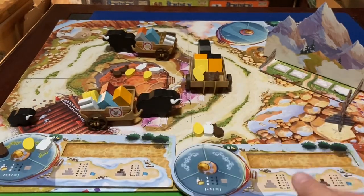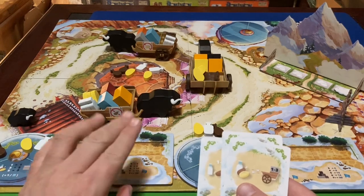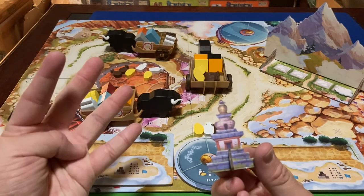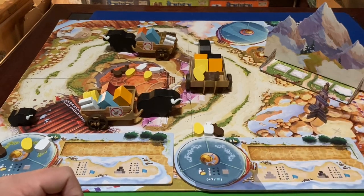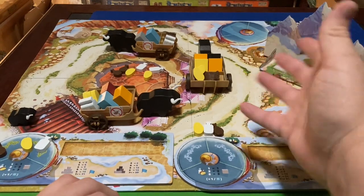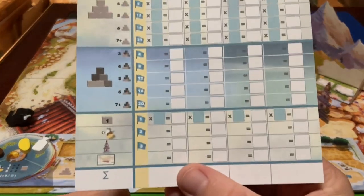Once a player completes the fourth layer of their stone tower, the end of the game is triggered. That player receives a special token worth three additional points. Everyone then gets one more turn and the game ends. The fog tokens may have affected which direction the carriages rotated throughout the game, but overall that's how you play — take food, build your tower.